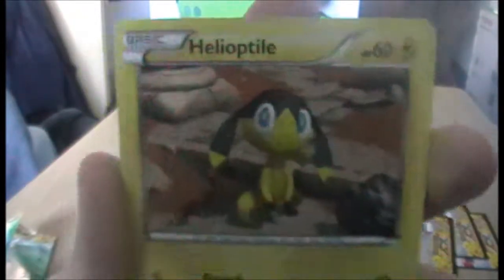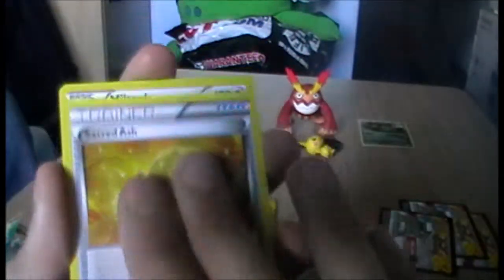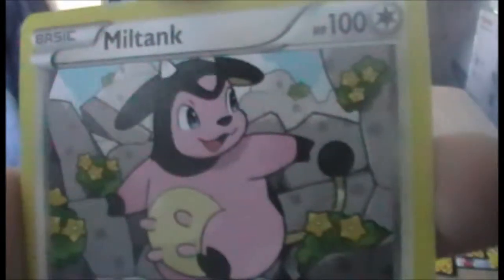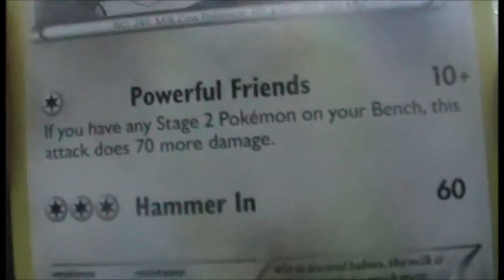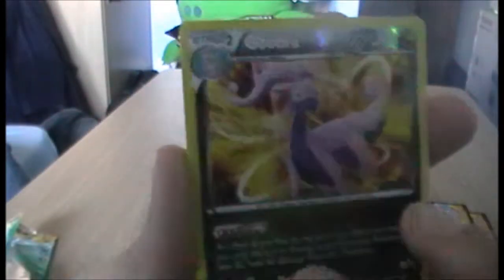We have a Helioptile — I quite like Helioptile, never used it but I like it regardless. We have another Sacred Ash — I can see this being quite a common card in this set. A Miltank — that's pretty cool. Has it got Rollout? No, but it has Powerful Friends apparently, so you don't want to insult a Miltank with powerful friends. We have a Metapod — it's got an ability of some sort and it's just chilling on a tree. Pretty cool.